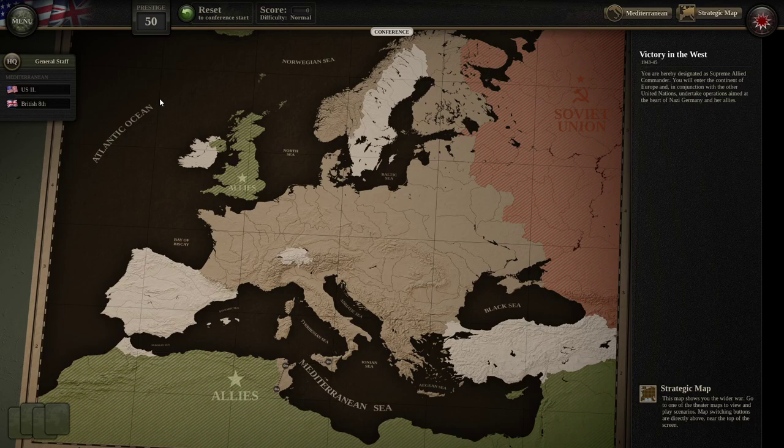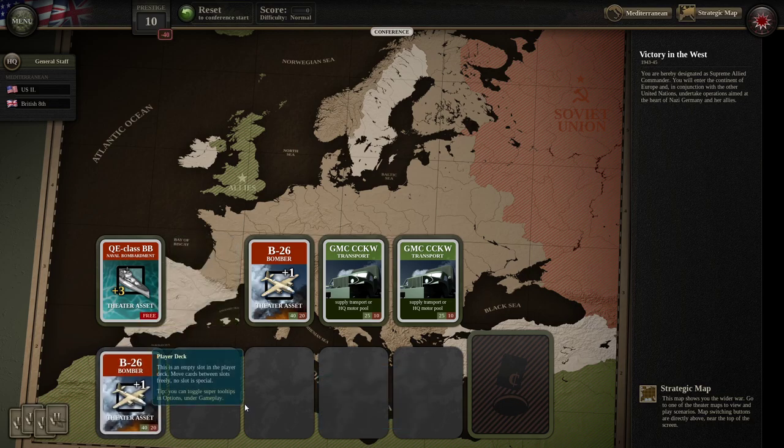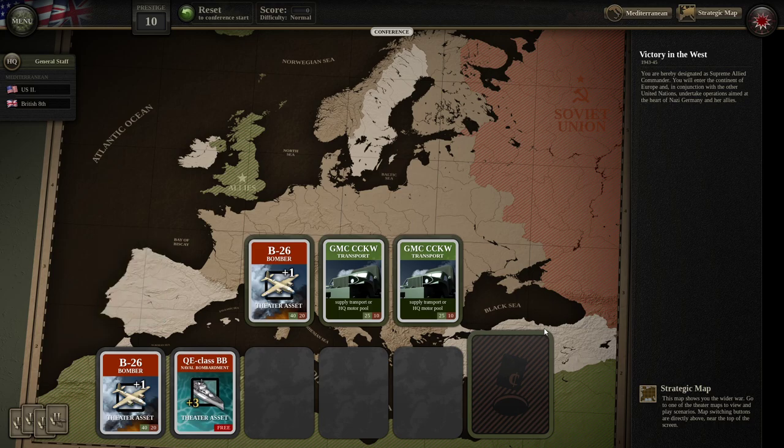In case you didn't know, the motor pool basically gives the infantry the ability to use trucks — it gives them a little bit further extended movement. It looks like we can buy at least one bomber. We don't have enough to buy the transport, and I don't think that's super necessary. This one is free, so why don't we take it? So now that pretty much ends our conference.